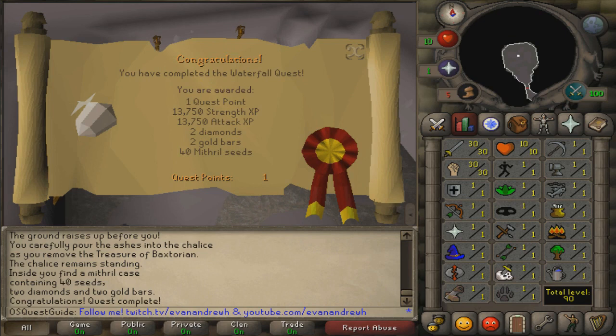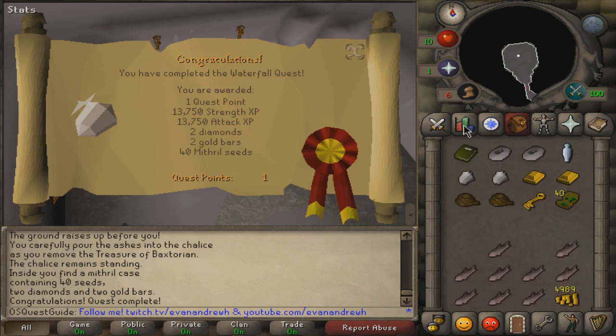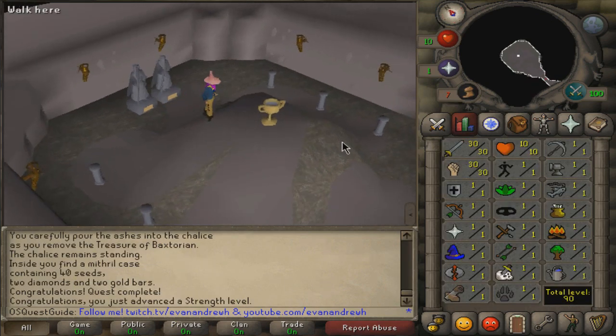Boom! One to level 30 strength and attack, two diamonds, two gold bars, 40 mithril seeds that you can plant for flowers, and access to train in here if you have a second amulet. Anyway guys, that's the end of the video. Please leave a like and a comment — it really does help me out with exposure. Let me know if this is useful, make sure you drop a like and subscribe, and I'll see you guys in the next video. Bye bye!